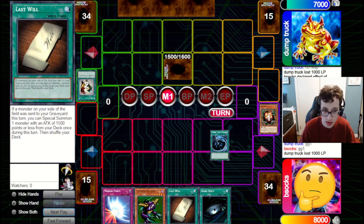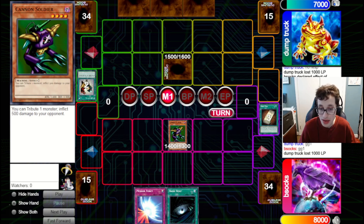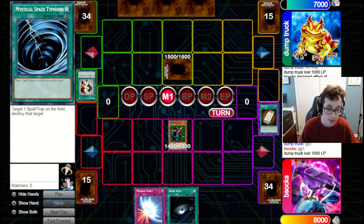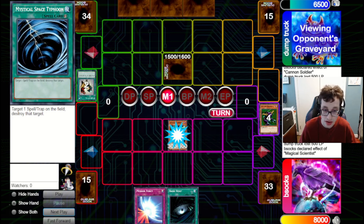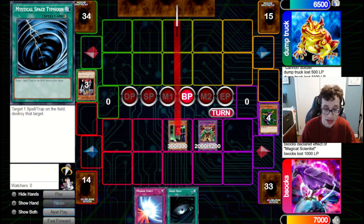We're lucky it wasn't Imperial Order. Actually, I think I should have fired Last Will first before going for MST, because if it was IO, we could then chain MST to the IO. That was a minor missequencing on my part — it didn't matter there, but there are definitely games where it could. We tribute off that Cannon Soldier paying 500, bring out a Magical Scientist, use Scientist to bring out a Dark Balter, hit over their set to negate it, and attack in for 300. It looks like they are on Warrior Lady. In main phase two, we're just going to set this Mirror Force.